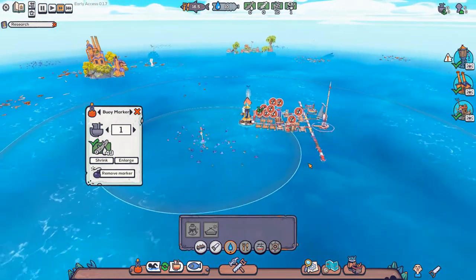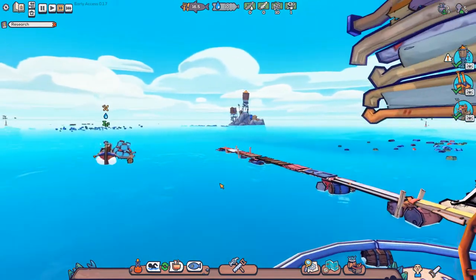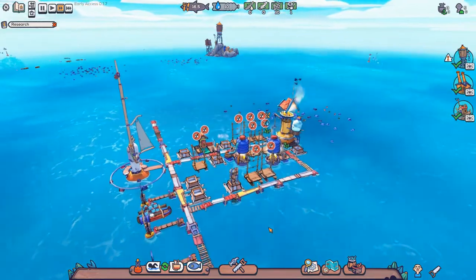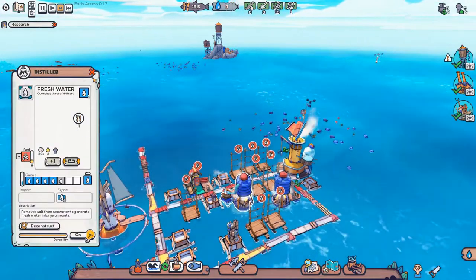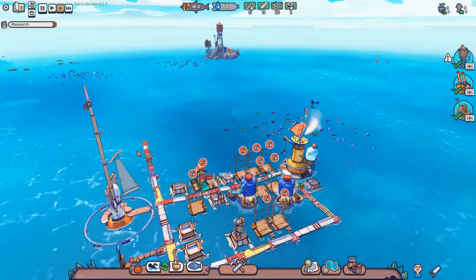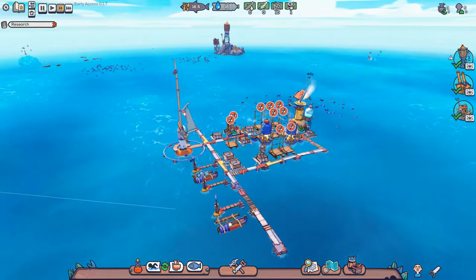Here comes the boat back with the water — look at those big water bottles he has, very cool. Our distillers are going now. We actually have quite a lot of fuel and we are decent on water, so we are going to turn the distillers off right now and get some wood dried so that we can build the solar still.